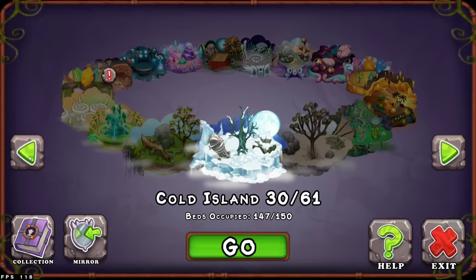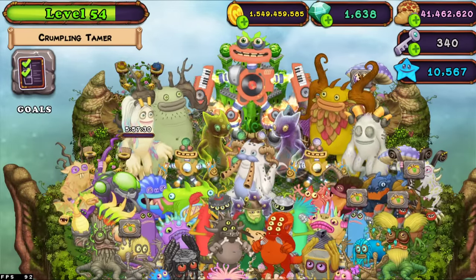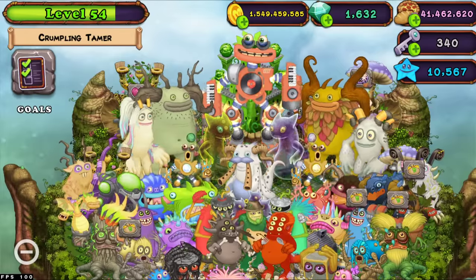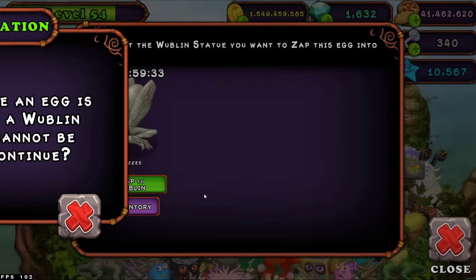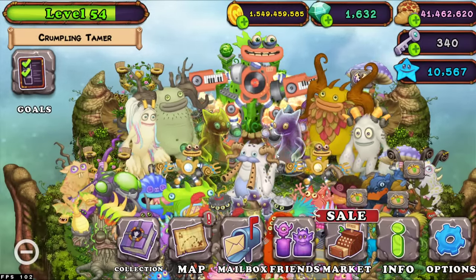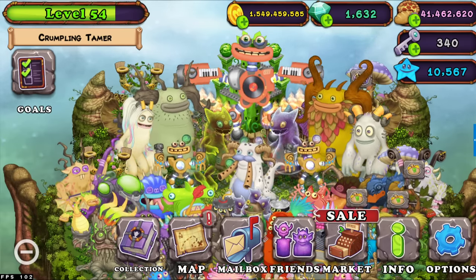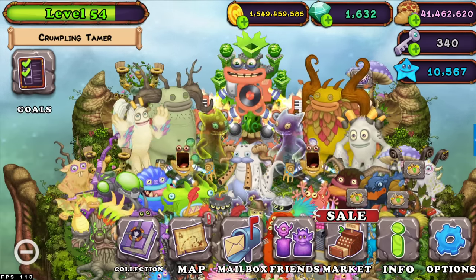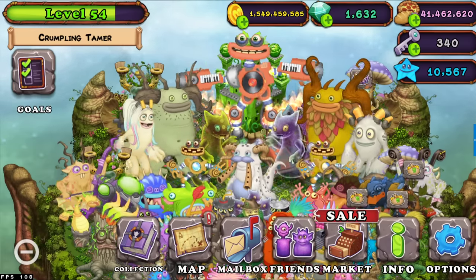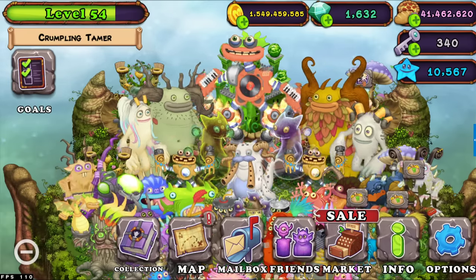Once you have collected all your monsters from Plant, Cold, and Air, the next 12-hour period finishes off with Drumpler on Plant or Air Island, Octopus on Plant or Cold Island, and Maw on Plant, Cold, or Air Island.